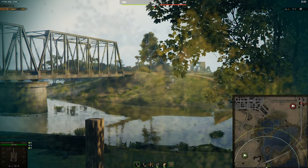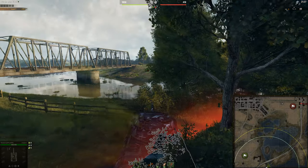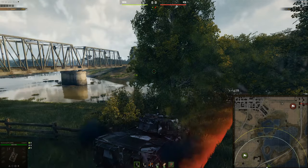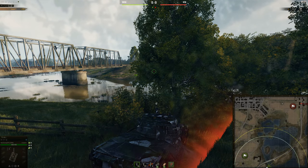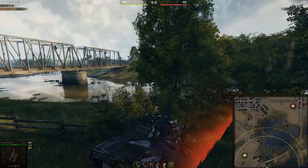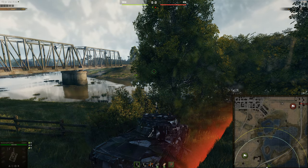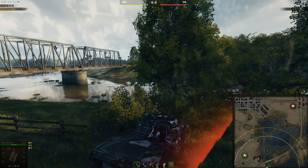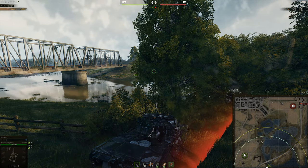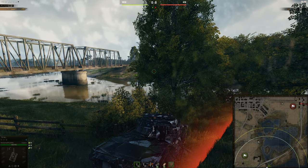Alternatively, you could go to this ridgeline — it's a little bit safer because you don't have to cross and go up the hill. So this is also good for TDs, which we'll get onto in a second. Overall, this side for medium tanks is very good. You can go to this bit over here, but it's more of a TD spot and I wouldn't recommend medium tanks go in there, just because you're not really in the battle. You can go there in a Leo, or snipe from this house, which I'll show you in the TDs as well.